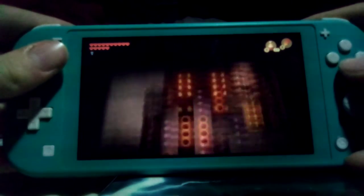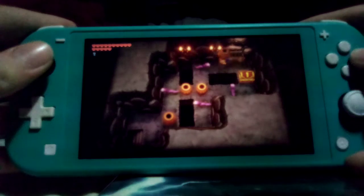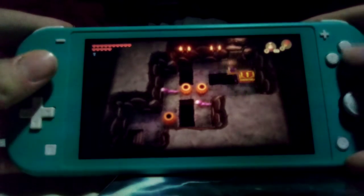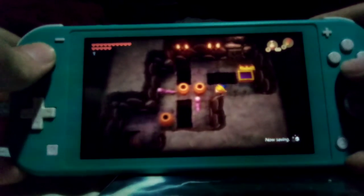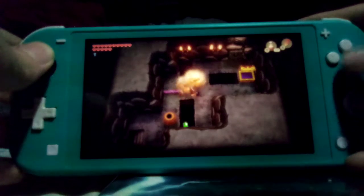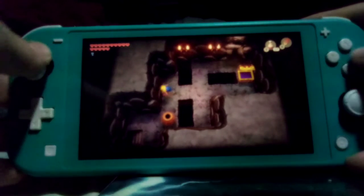Down here is a chest — let's get it. As you can see, this dungeon's a bit confusing. This is some big statue. Optional as usual, but if I come across any statues I will show you what they say, because that's how I roll.